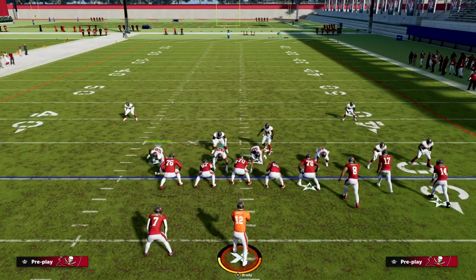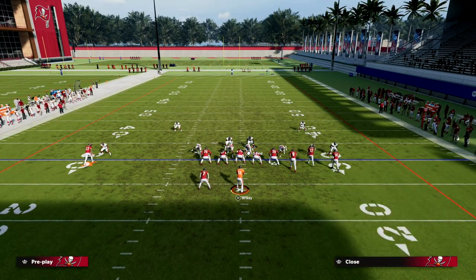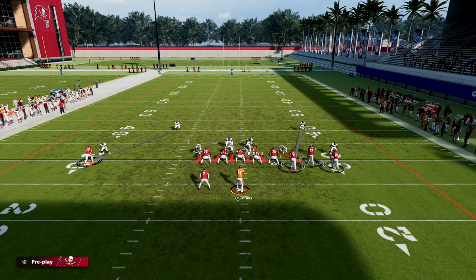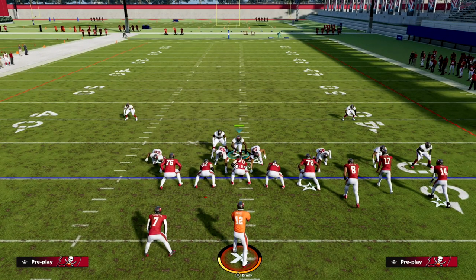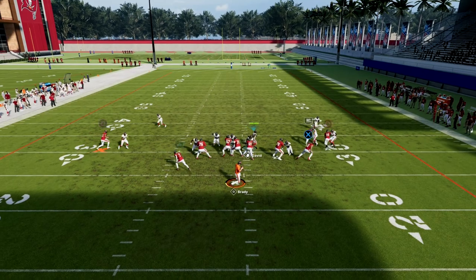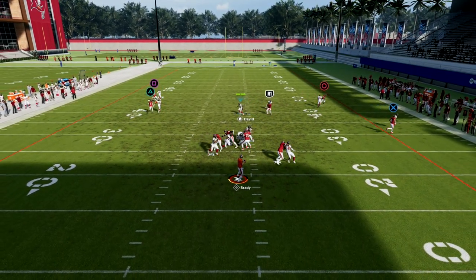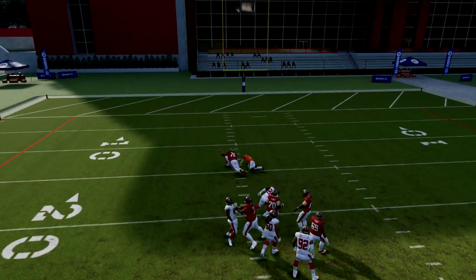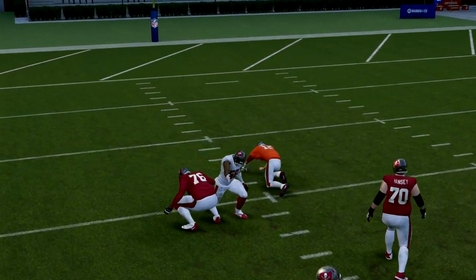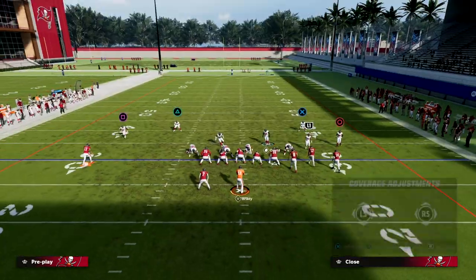All we're going to do is pinch our defense, and then for coverage I'm going to man up the safety on the solo receiver, and man the corner up on the running back. So it looks just like this, and I'm going to stand right here. What makes this blitz so good is if they send five out, I'm going to get pretty instant pressure either through the B-gap or get an instant win from my edge threat. Normally speaking, this is going to come completely clean off of the edge.